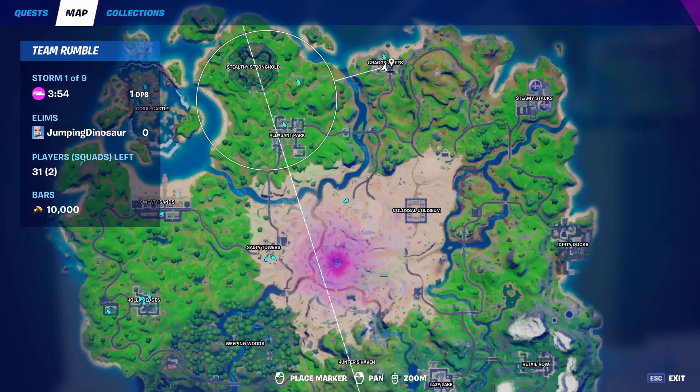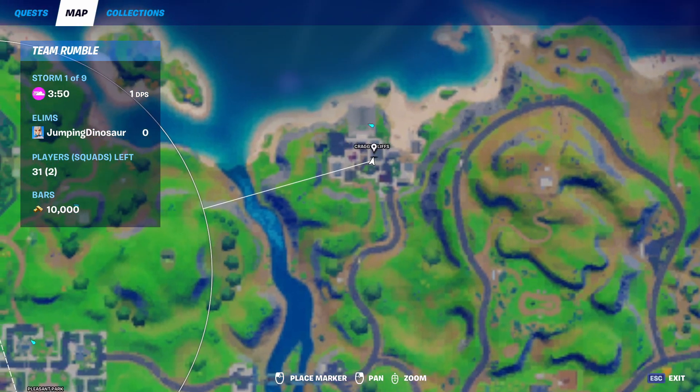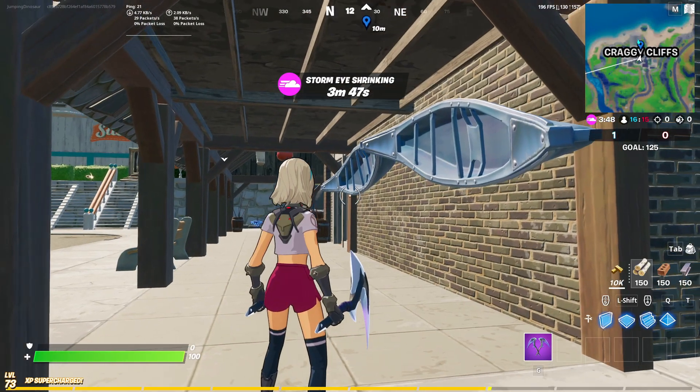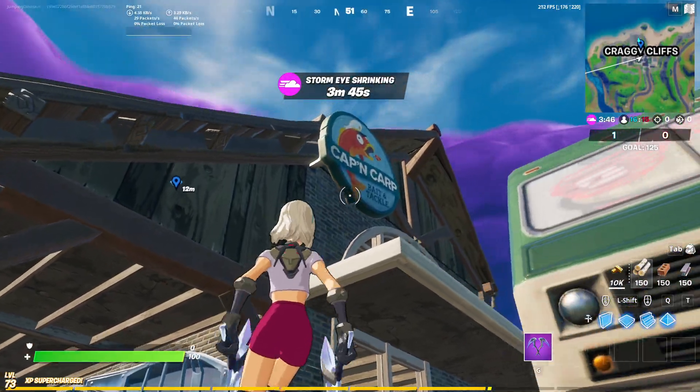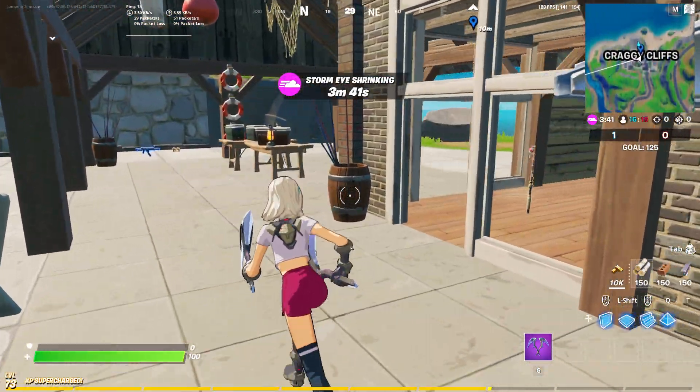We've jumped into a game of Team Rumble and we've come up to Cranky Cliffs. This building right here — Bait and Tackle — has a whole bunch of these fish barrels.